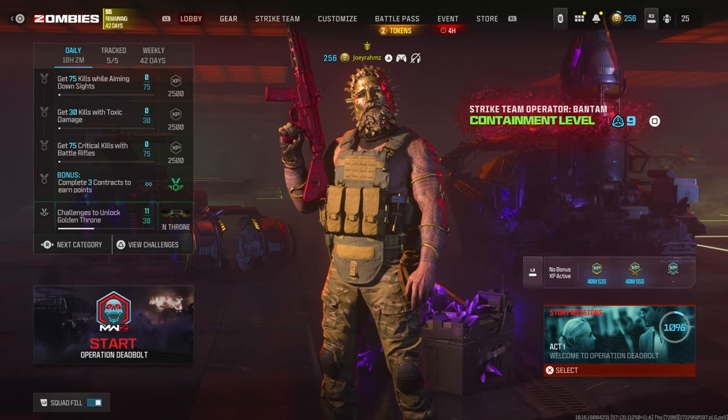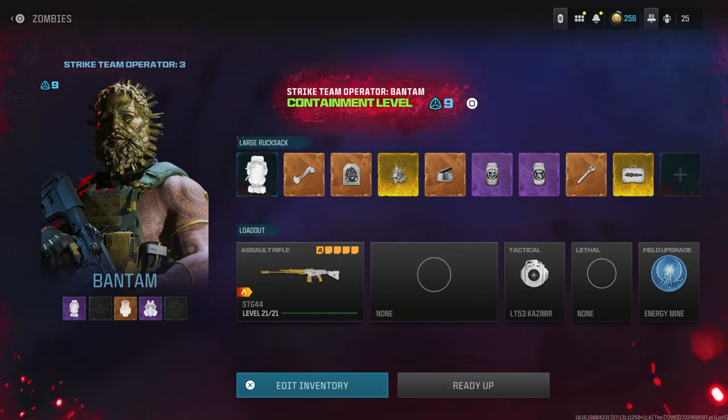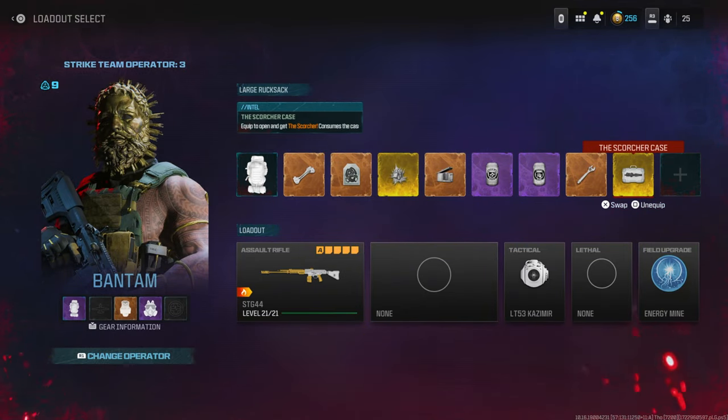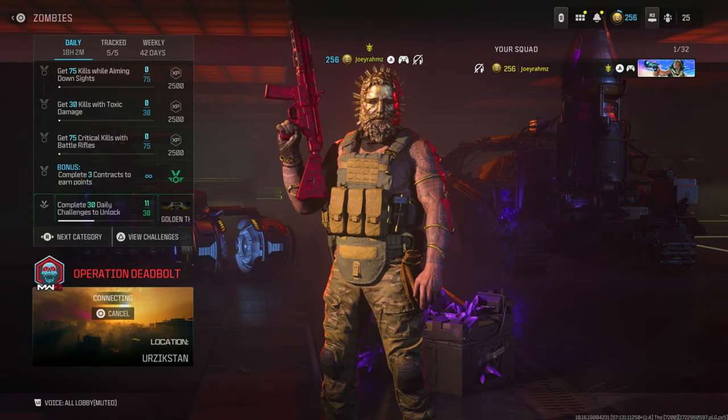Come over to zombies, turn off squad fill, and start a match. Just remember you don't need any mission, but you do need the weapon you want to level up and the best gear you can afford. Bring everything you can and start the match.